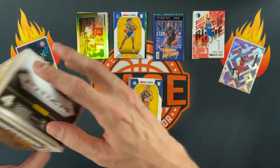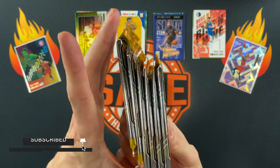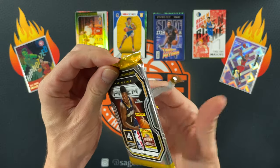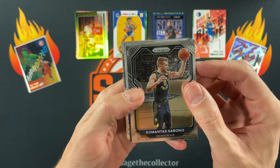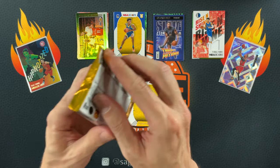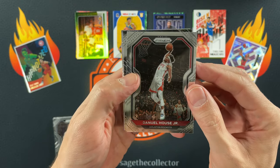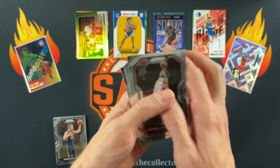That finished pretty strong — not too bad, decent blaster. Now big dog time: 2020 Prizm. You can still get these for around 70 bucks, which is almost the same as the Hoops blaster — pretty crazy. Got a Demontist, a backwards card that's actually a mem card — wasn't paying attention to the thickness. Daniel House, Jeremy Grant silver, Jeff Teague, and Russ Westbrook.